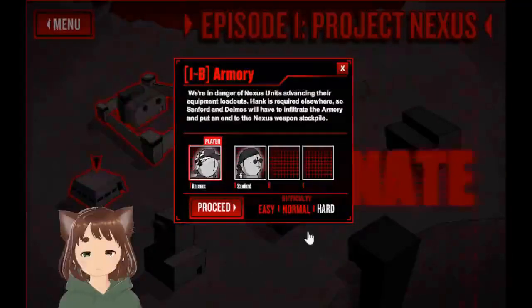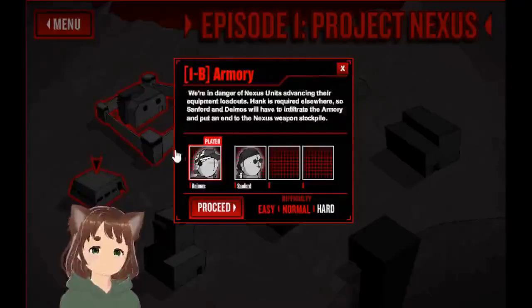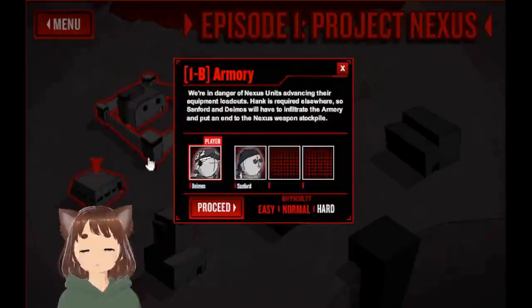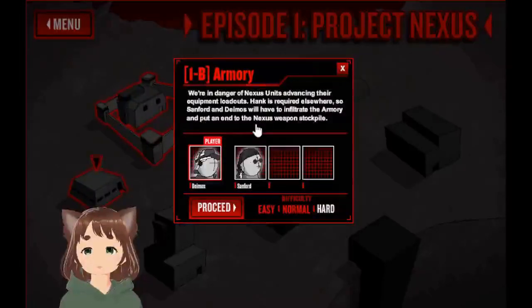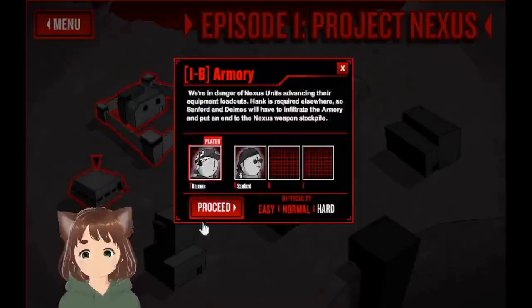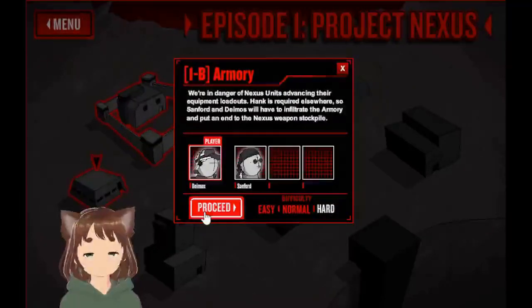You can take what you favorite — it doesn't matter, they're both good. So anyways. Revengeard Nexus is advancing their equipment loadouts, thanks to support elsewhere. So Sanford and Deimos will have to infiltrate the armory to put in an excess weapon stockpile. Okay, and it should be good to go. Alright, this guy has a lot of guns, so let's continue.